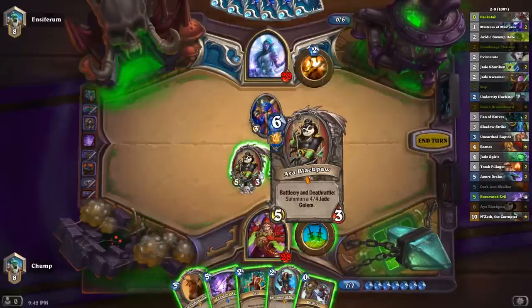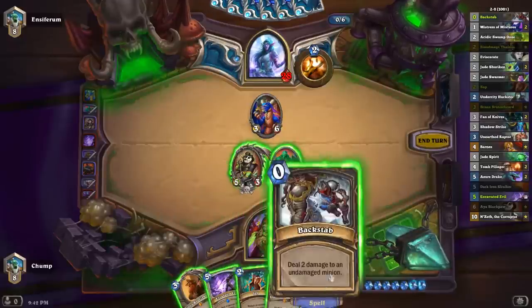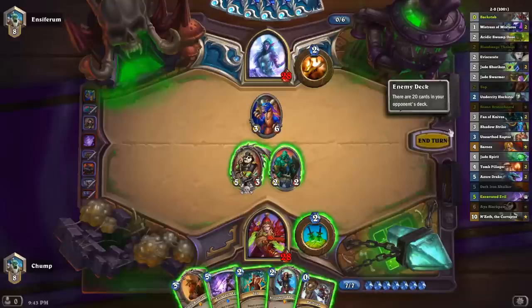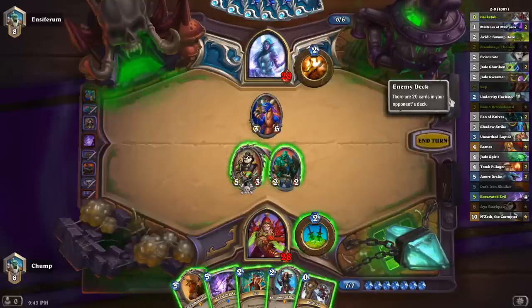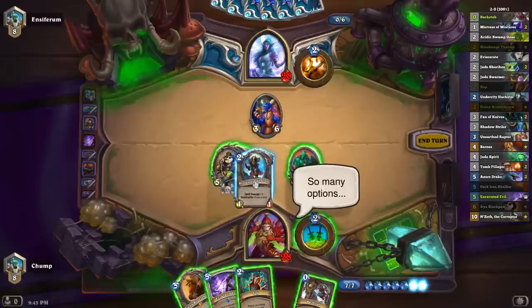Her deathrattle summons a 4-4. I can kill this thing with Thalnos, Backstab, Dagger, and 2-2. I kind of like the idea of trading off Aya so she can't be Entombed, but he didn't have Entomb that turn. I'm assuming he plays one, if any. So I think I'm okay leaving Aya up.